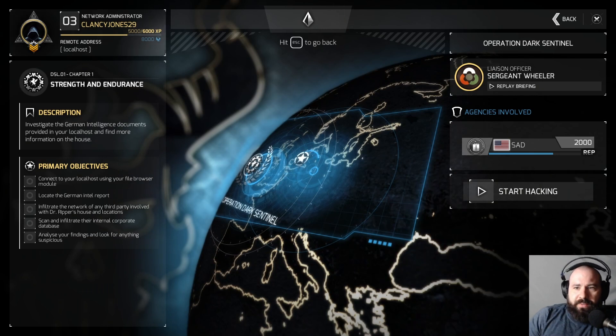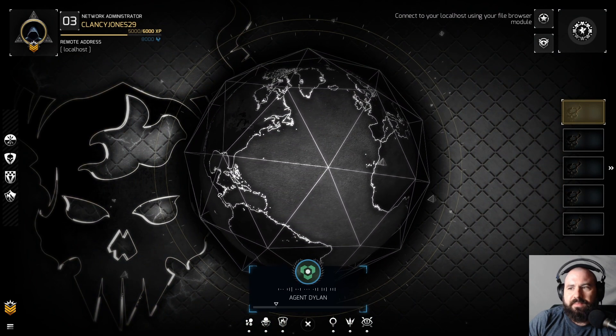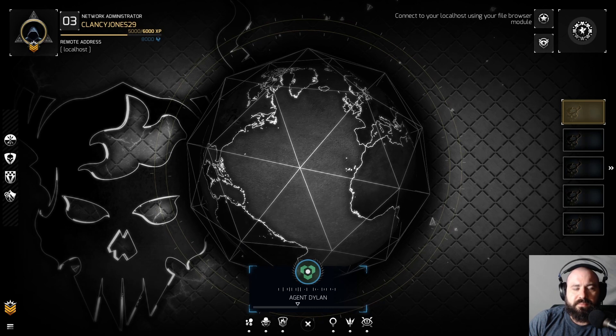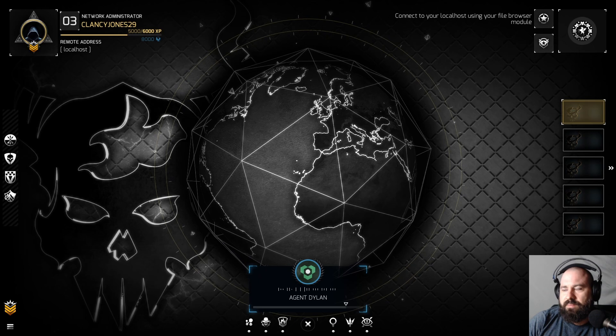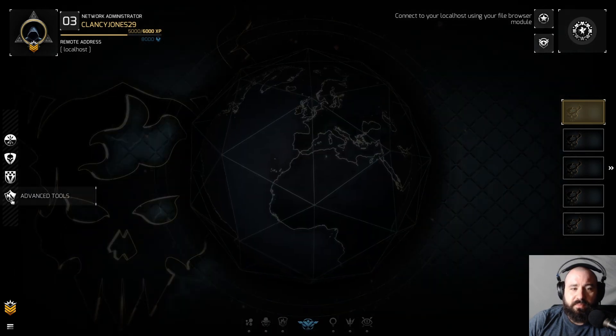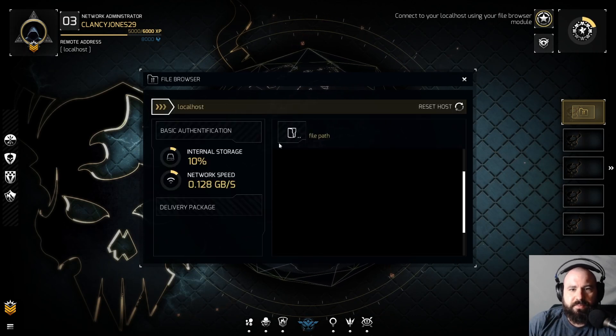Okay, so we're connecting to local host. The great thing about this game is it tells you exactly what you have to do, even if it doesn't tell you how — it's really good for critical thinking skills. Infiltrate the network of any third party involved with Dr. Ripper's house and locations, scan and infiltrate their internal corporate database, and analyze your findings for anything suspicious. A clue says: if you can't access a network through regular means, try using your social engineering toolkit instead. So we'll do the file browser first.